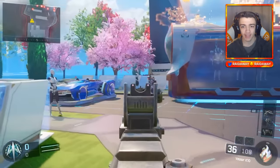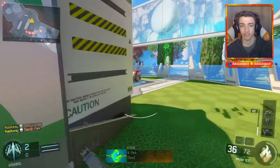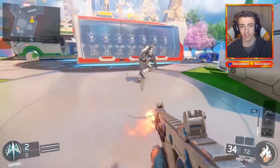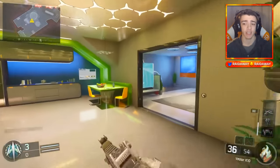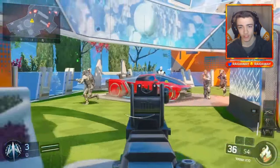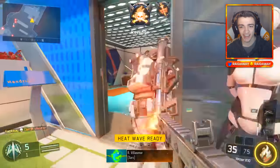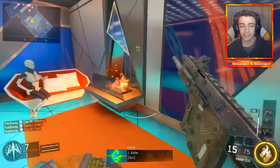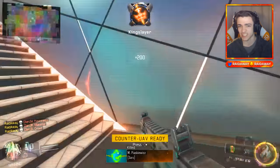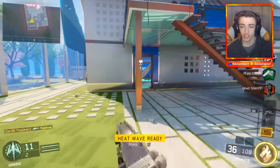The next weapon we're going to showcase is the Vector, another submachine gun from Black Ops 2. It has such a fast rate of fire — absolutely crazy — but it wasn't too powerful. It takes a little bit of time to kill people with the Vector. The iron sights are pretty solid — they kind of remind me of the MP7. Actually using this thing, it's kind of fun. In the kill feed it just shows a skull, probably because these are sort of glitched weapons not really supposed to be in the game.